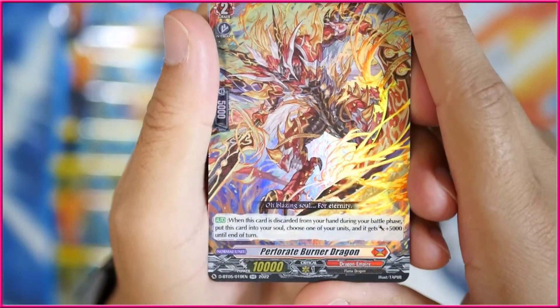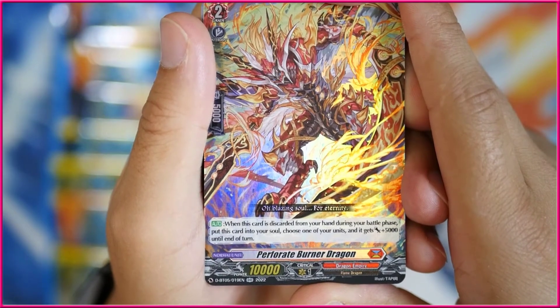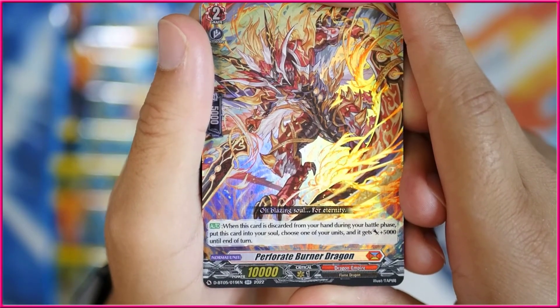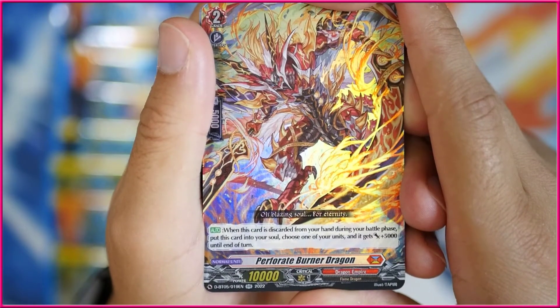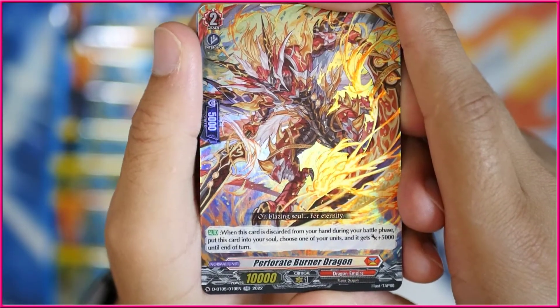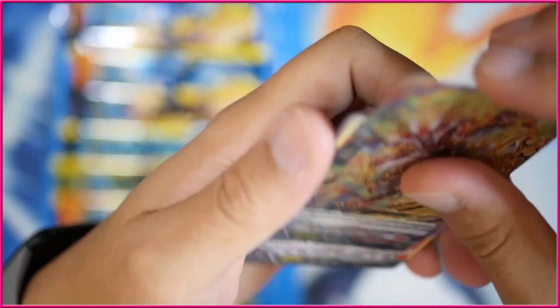And then we've got a triple rare here in Perforate Burner Dragon. When this card is discarded from your hand during your battle phase, put this card into your soul, choose one of your units, and it gets 5k to the end of the turn. So you can theoretically use this with The End, since you have to discard for his ability, and then you can just power up a little bit and put it into your soul.